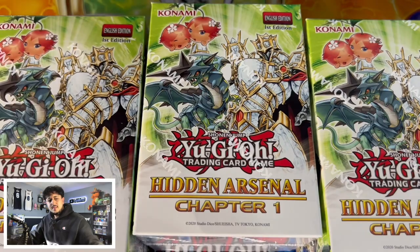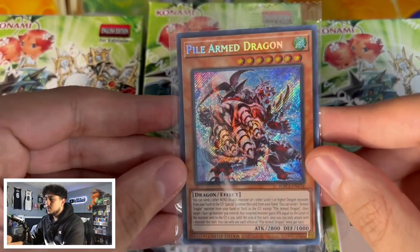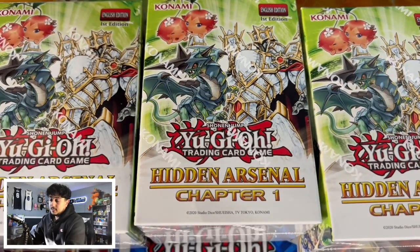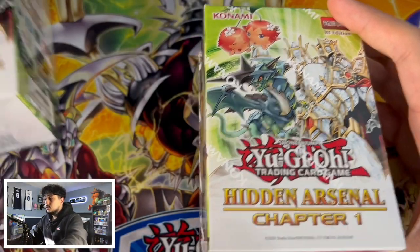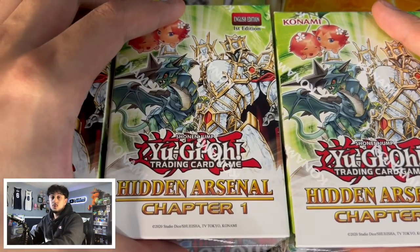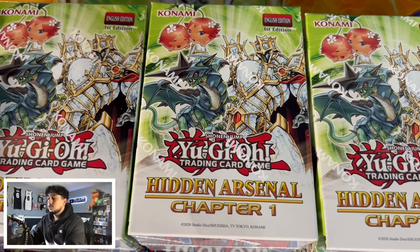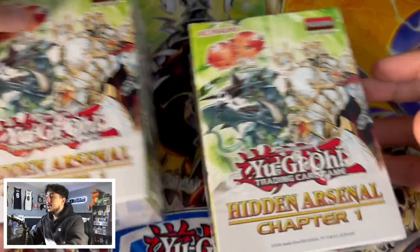We're going to be opening three Hidden Arsenal Chapter 1 boxes in the hopes of pulling a Skill Drain. There's nothing else I really want from the set, but I would like to pull two more Pile Arm Dragon — I only have one and I want a playset. Big shoutout to TCG Dave on Instagram; I'm going to link his Instagram in the description. He hooked us up with these three boxes, so this opening wouldn't be happening without him.